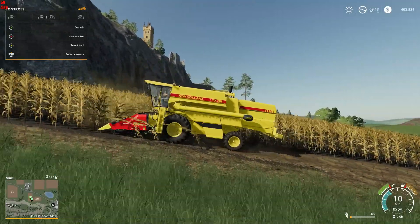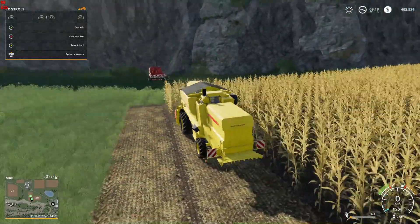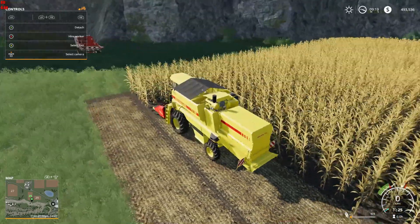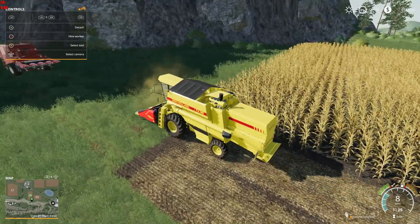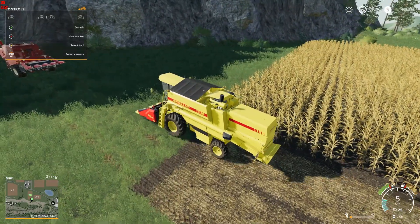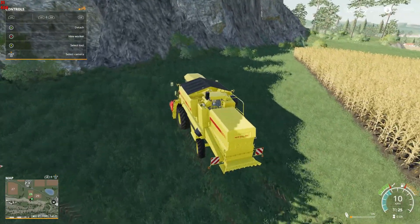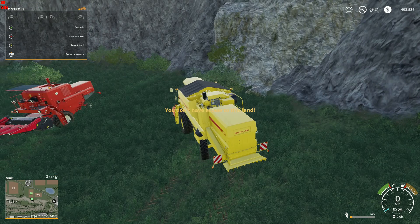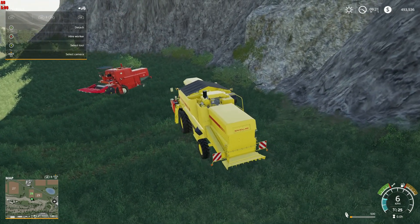So we are still getting the corn laid out on the ground — it's just not as clear because of my graphics settings. No problem with this one rolling back; it seems to have enough power to actually hold up. But again, this is the shallow side of the field. Let's turn it off; it'll be a little bit easier to putter about.